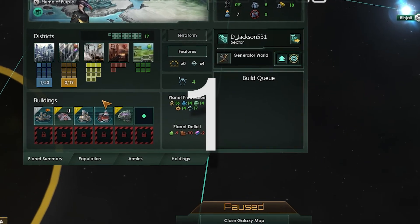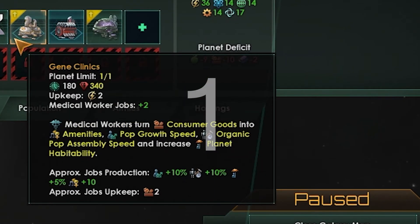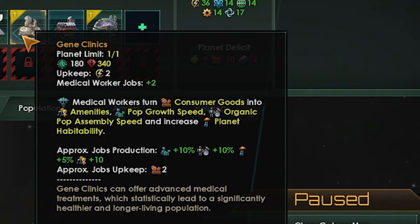So my number one building, especially if you're an organic species — or really only if you're an organic species — is gene clinics. You get medical workers. They use consumer goods, which turn into amenities, and also pop growth speed, which is very hard to get. You can only get that through tech and maybe some edicts. Organic pop assembly speed — I'm not 100% sure what that is, I think that's with clone armies — put it down in the comments below if you guys know more about that one. And it increases planet habitability, so it even has a habitability increase.